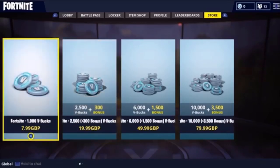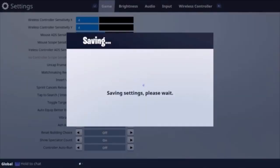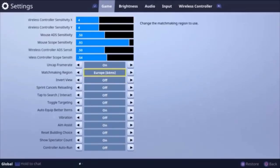Let's get right into it. First, go to Settings and go down to 'Uncapped Framerate' — turn it on. Apply every time you make a change. Then go down to your matchmaking region and change it to Oceania. If you're already in Oceania, change it to Brazil — basically change it to one that has a really high ping number. Oceania seems to work quite well.